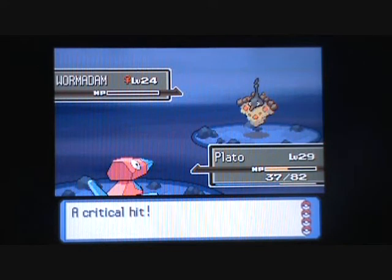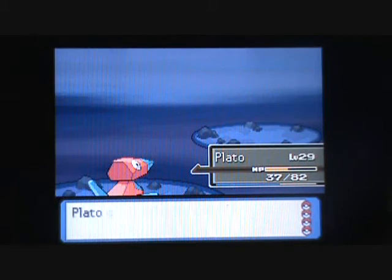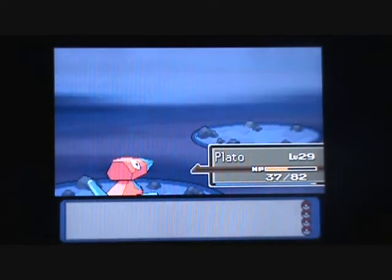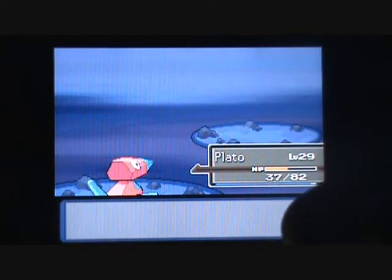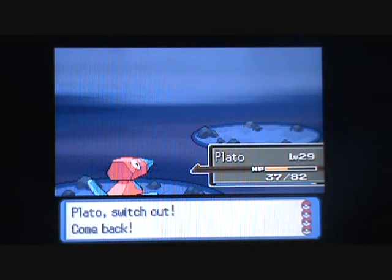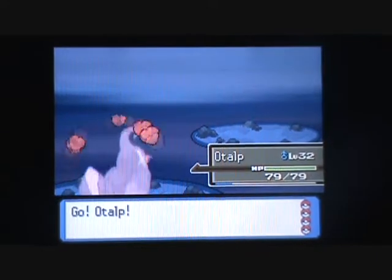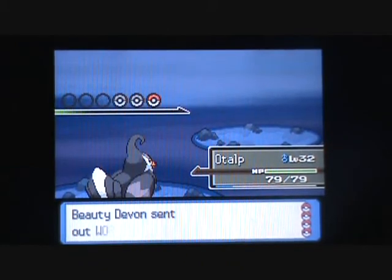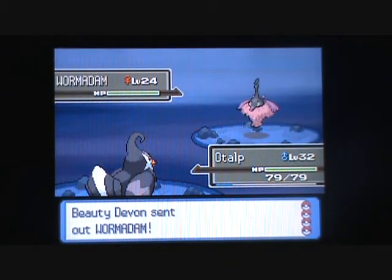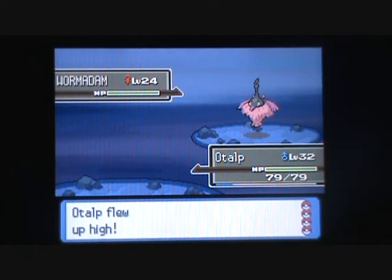There's one more Pokemon room just like this Wormadam. I'm not gonna use Plateau. I'm gonna go ahead and use Otolp. Yeah, I'll use Otolp — I think Otolp's the right job for this. It's a steel type, a bug or grass-steel type. All I know is it's surely a steel type.